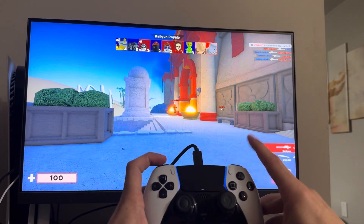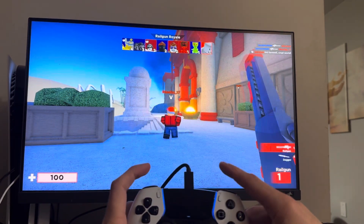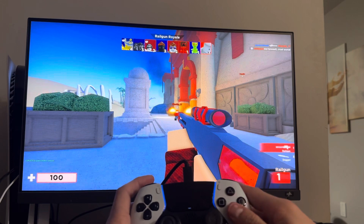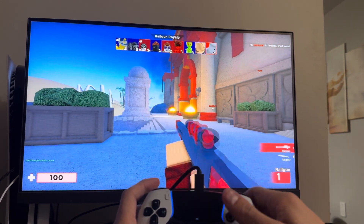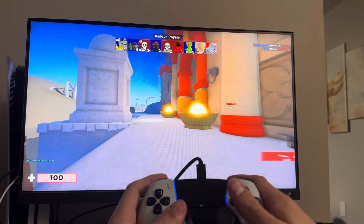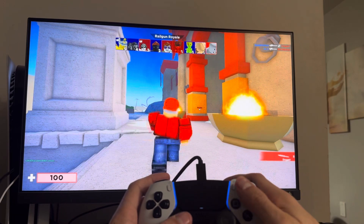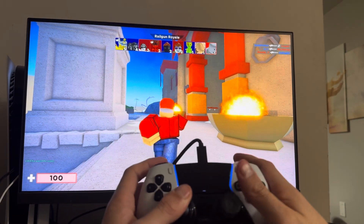You guys can switch between your guns right here. Yeah, both of these do it. You can jump with that. And then you guys can do triangle to taunt — like a little Fortnite dance.